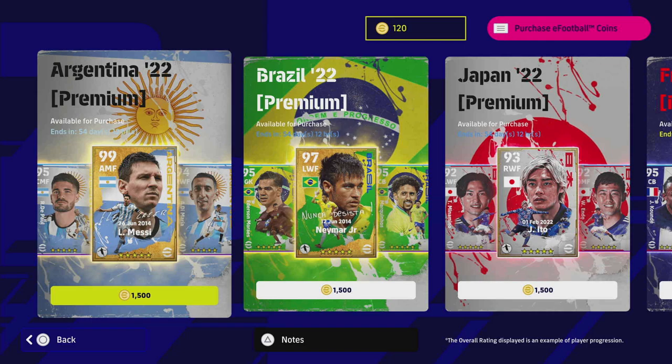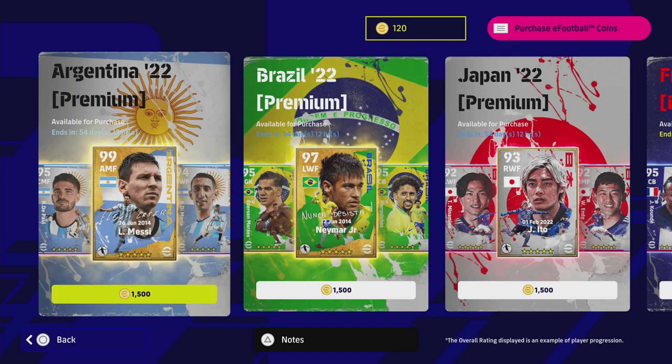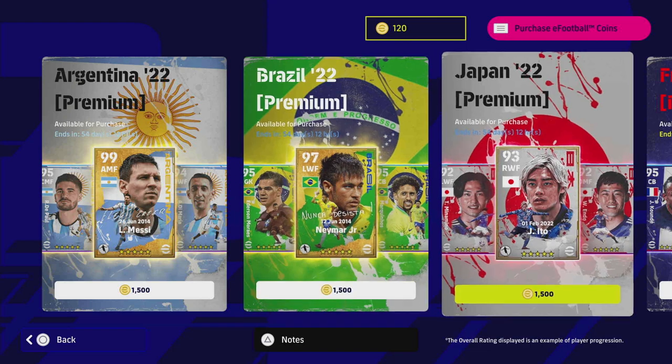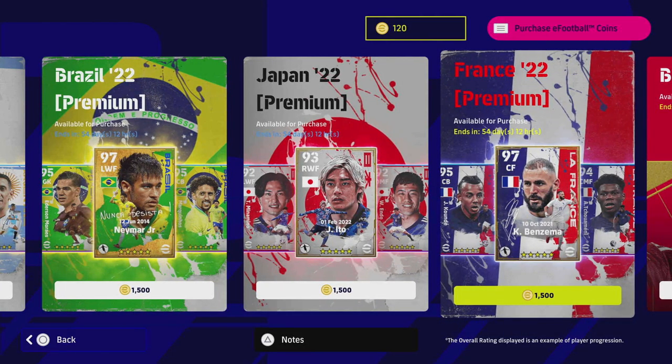You get over 1 million GP in just one event this week, so you can nearly afford to buy the two standard versions of these players. Obviously these are special edition cards and everyone likes shiny things, but you don't need these players — their stats aren't worlds away from their standard versions. It's the same with this French pack: this Benzema card is very decent, but there are very good strikers in the game that can compete with him.